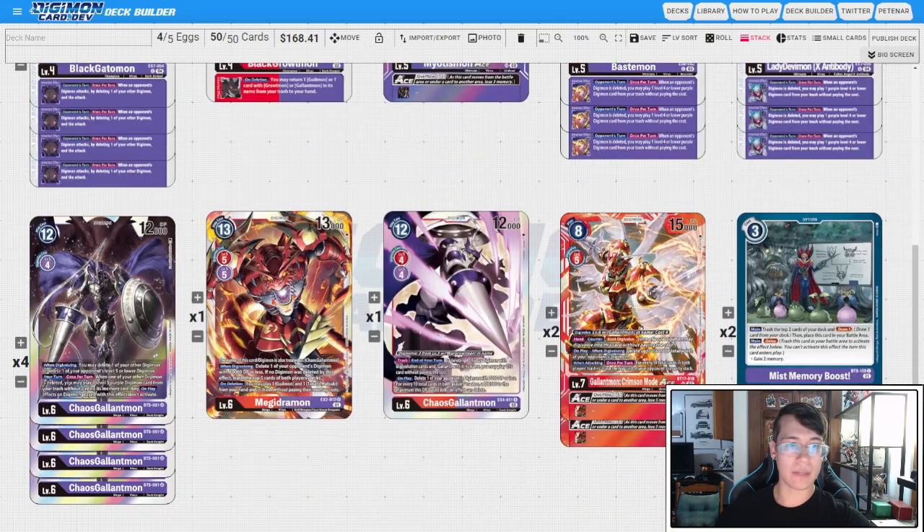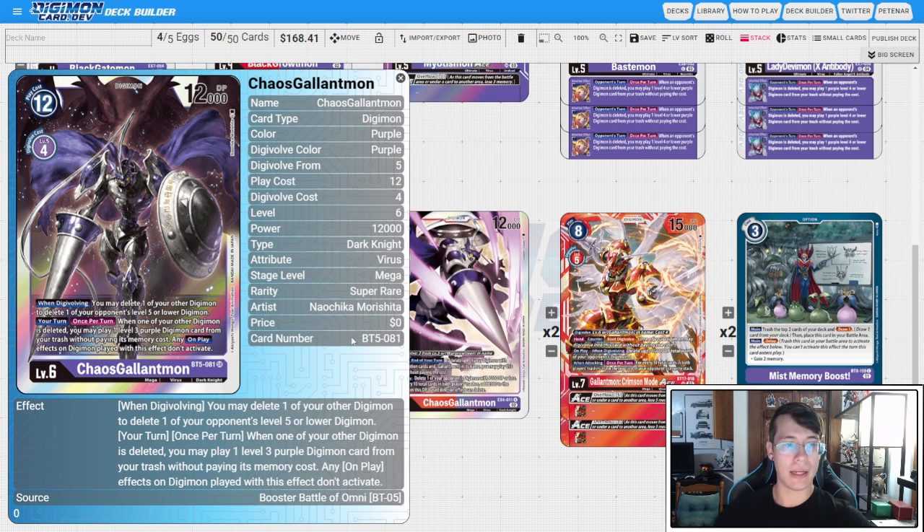For Level 6s, we have four copies of BT5 Chaos Garurumon. When digivolving, you can delete one of your other Digimon to delete one of your opponent's Level 5 or lower Digimon. With the new LadyDevimon X, this doesn't feel bad at all — if you whiff on popping the Level 5 or lower, it probably has the LadyDevimon effect and will die at end of attack anyway, so you're still threatening Crimson Mode Ace. On your turn, when one of your other Digimon is deleted, you play one Level 3 purple from trash without paying its cost, with no on-plays activating. The downside is this doesn't trigger on your opponent's turn, so Black Automon's sack effect won't replay a Level 3.